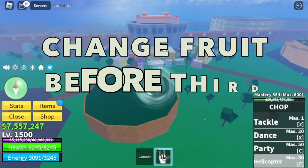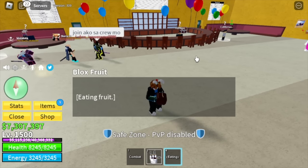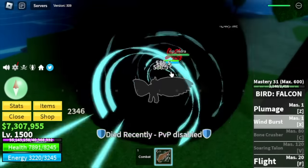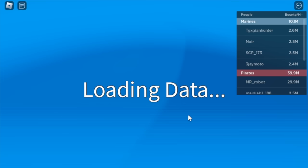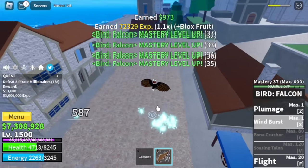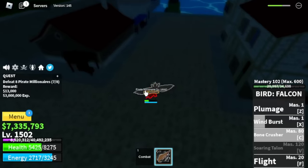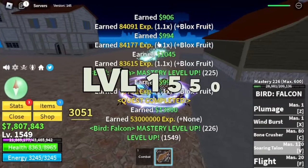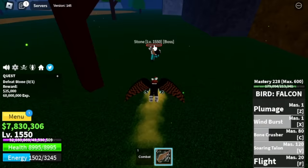Before heading to the third sea, let's change fruit. I want Control — but we got Falcon. This one's really hard, so let's grind some masteries first. We're going to fight Indra, then go to the Green Zone and talk to Mr. Captain. Finally, third sea! Target: Pirate Millionaires. Don't use Falcon Fruit here — even if you unlock all the skills it's really hard to grind. Leaving this area at 1550, then start defeating the Stone boss, which is almost the same as Whisper, easy to defeat.